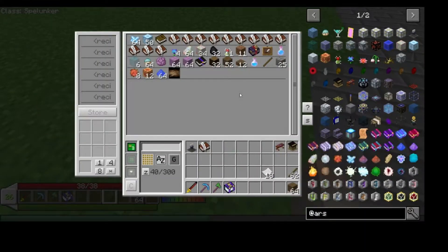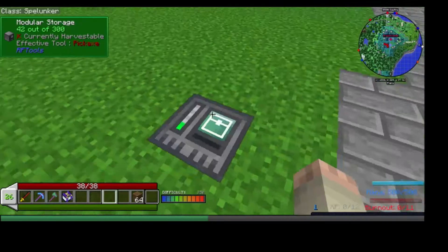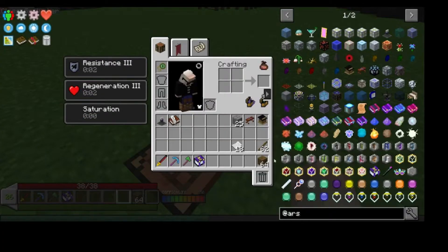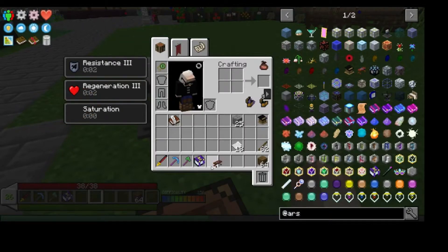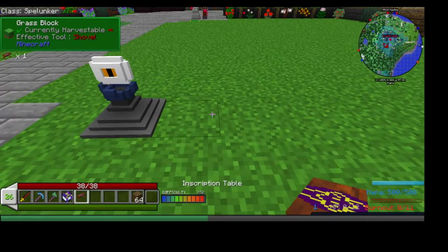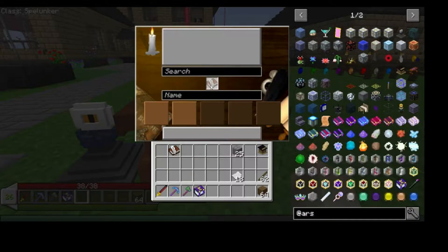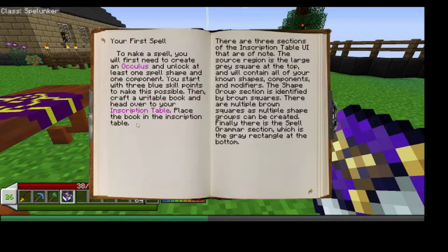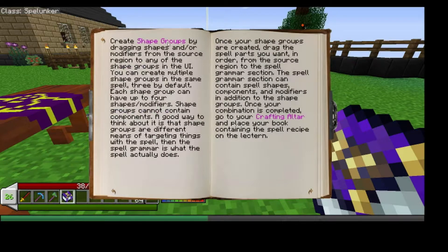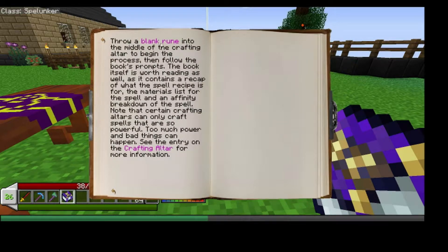Let me put the extra stuff in — I need some blocks. The table goes here, and we have to take and put a written book in here. We'll check that out later. First we've got to look in our book for the first spell. Inscription table — place the book in the inscription table. There are three sections on the inscription table. You've got to create shape groups, do all that, then go to the crafting altar — so we should probably create the crafting altar in the blank room.